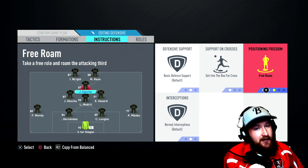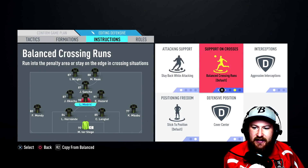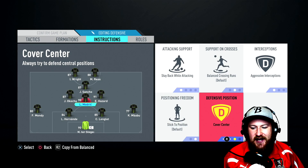Now the midfield trio — the central one needs to be on stay back while attacking, balanced crossing runs, aggressive interceptions, stick to position, and cover center. This is best for the most defensive of your midfield — stick them in this holding position and they can let the rest of the team do the business.